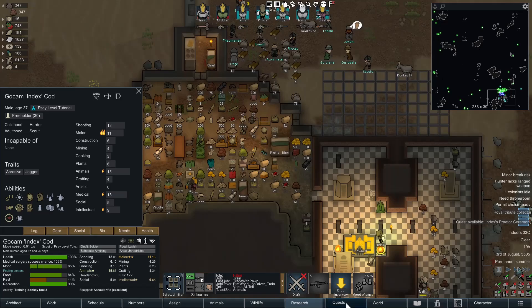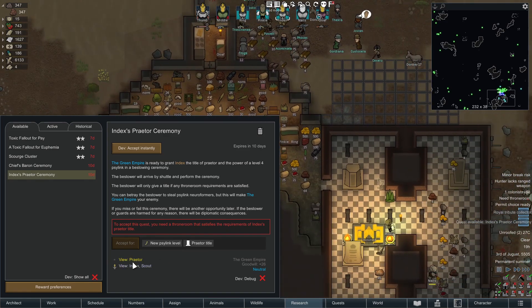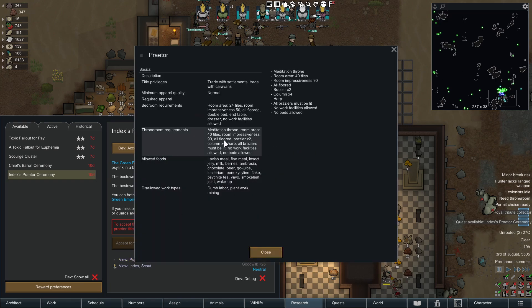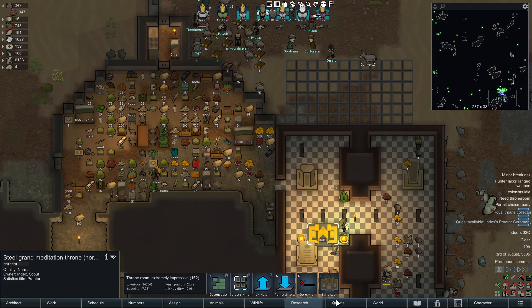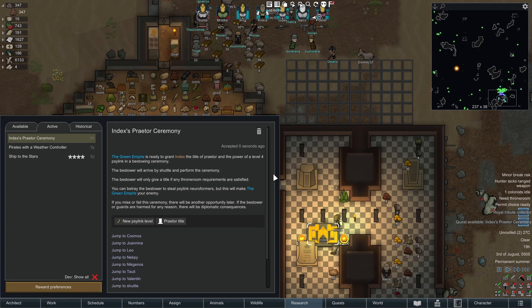To get them up to Praetor level there are a few things to do. To accept the quest, you need to build them a throne room that satisfies the Praetor requirements: 40 tiles area, room impressiveness 90, all floor, two braziers, four columns, a harp, and all braziers must be lit. Once you have it done, set it to Index. Now we can accept the quest. The map will show them landing, and here comes the Empire.